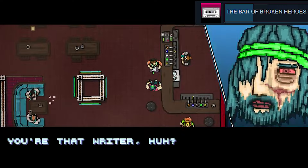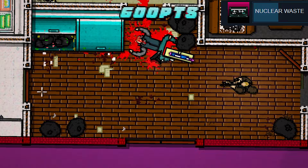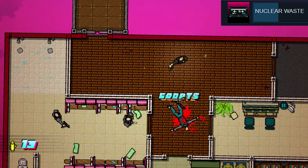Nuclear Waste: knock down all of the cardboard cutouts in the level Homicide. Kind of hard to understand at the start, but just look for those very narrow objects that look vertically stood up, and just run into them or shoot them down.